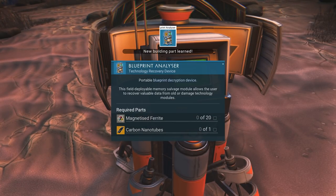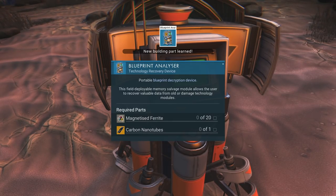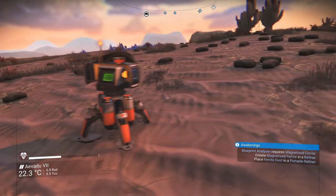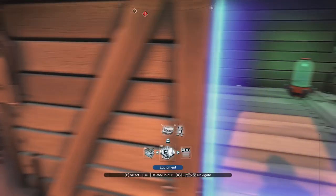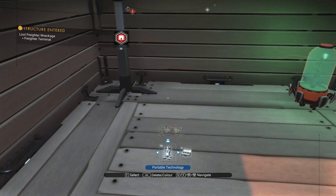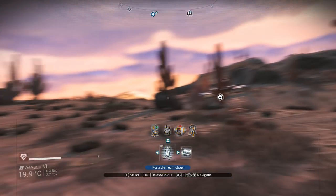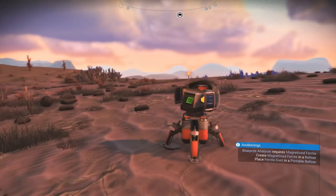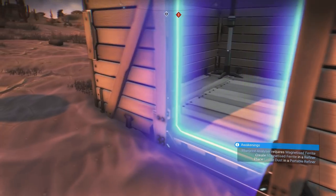Blueprint analyzer — technology recovery device, portable blueprint decryption device. This is a new one on me. This field deployable memory salvage module allows the user to recover valuable data from old or damaged technology modules. Requires magnetized ferrite and carbon nanotubes. I guess we are going to need our — structure entered, lost freighter wreckage, freighter terminal. That's the one nearby, isn't it? Here, can I pick this up? Not removable. Well, I probably would have put that inside if I could have.